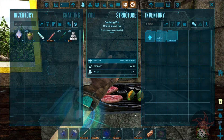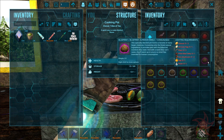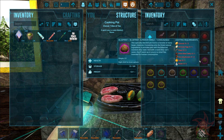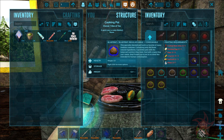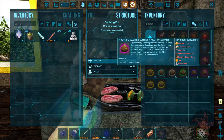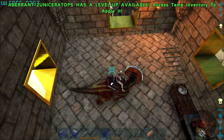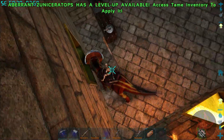I got myself a cooking pot and the cooking station from Pam's. I found some sap — I think it was from one of the random trees. I need to find it again because I've got moss chops, so I can get a pretty good amount of eggs for Superior Kibble.